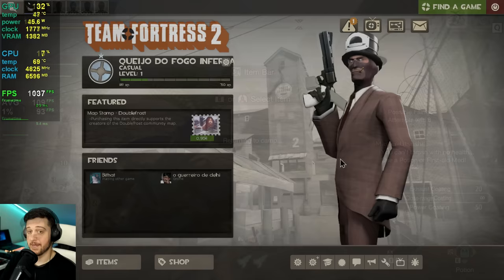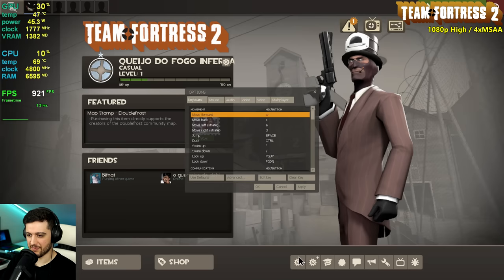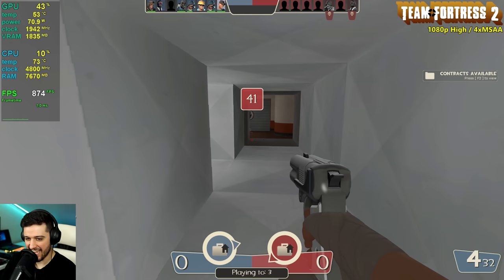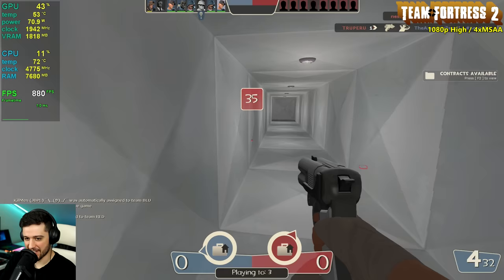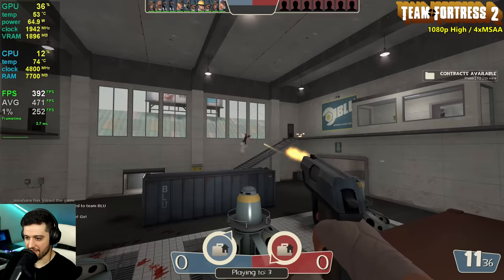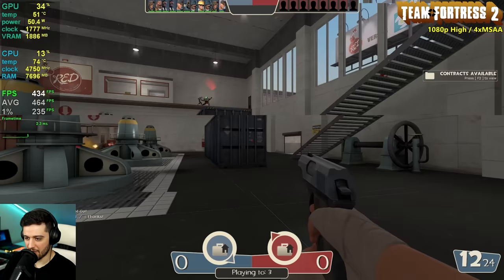Now it's Team Fortress 2 — we're getting around a thousand FPS here. This is probably the least intensive title so far. 1080p using the highest settings, 4x MSAA. Inside these areas it gets almost a thousand FPS sometimes. GPU usage is still not maxed out — it's at 30-something percent. So if we had a faster CPU, we could actually extract a little bit higher FPS.